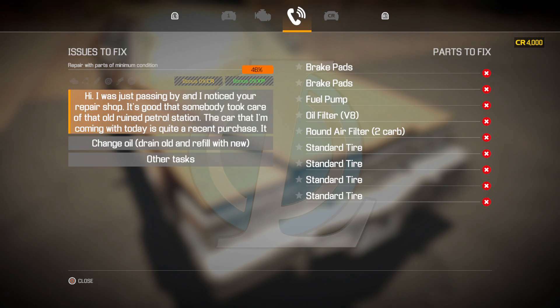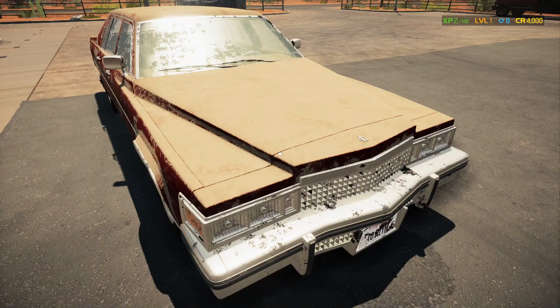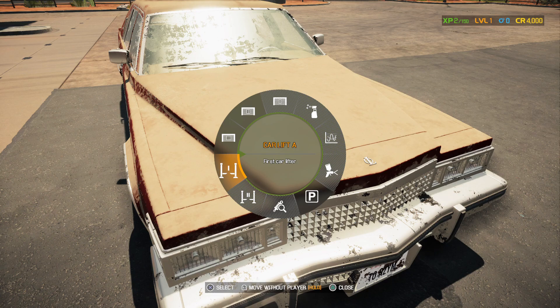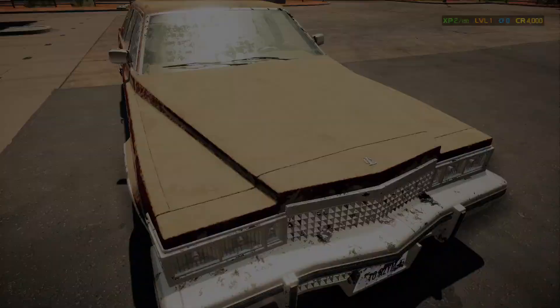Okay, so those are all the things we want to check: the tires, the filters, the fuel pump, and the brake pads. Let's go ahead and bring this inside actually — we'll start this inside. We're going to move the car to car lift A. Oh interesting, we can place it in our garage from here as well, and also in the parking. It's my car now — snatching it. Let's go ahead and examine everything, all the broken parts.